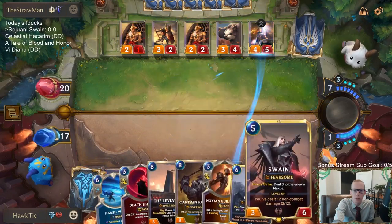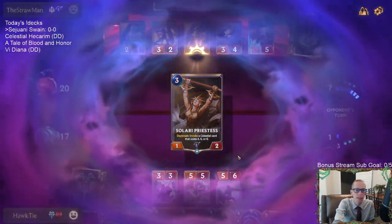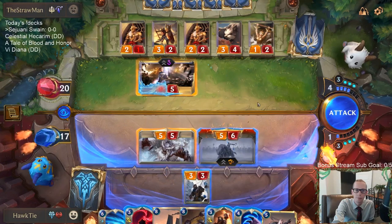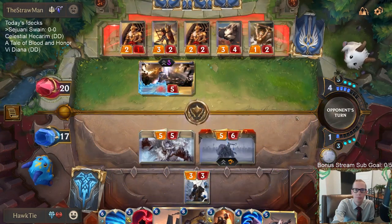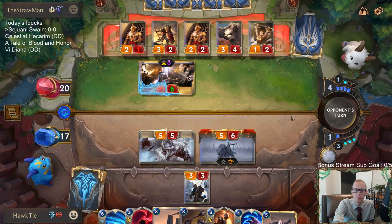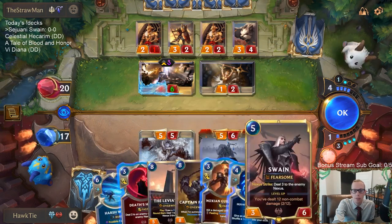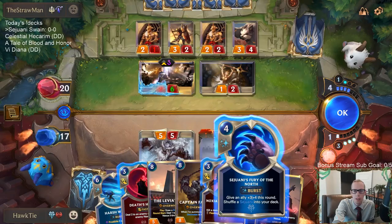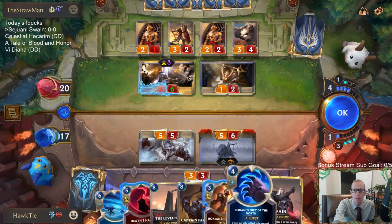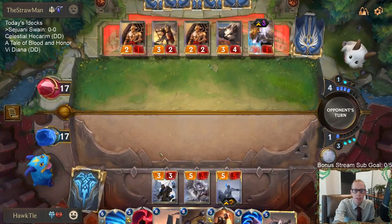I wish I'd had Swain last turn. Leviathan is too important — this deck has to be a three Leviathan deck. We're at two non-combat damage for Swain right now. I'm debating Fury of the North over Death's Hand to keep Death's Hand available, but Fury of the North is bad against Hush, so that's a problem.